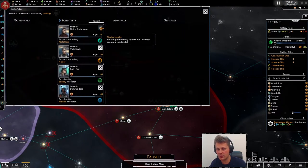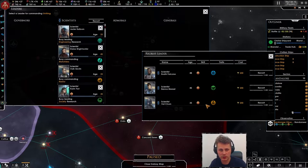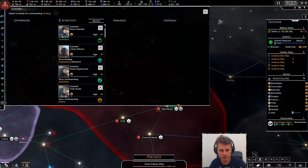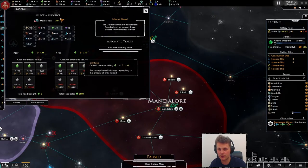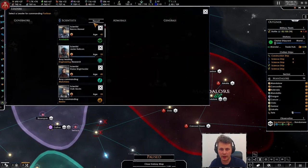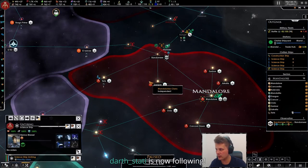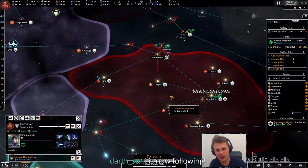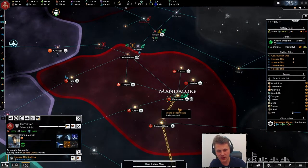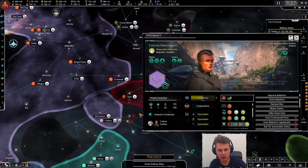Let's get some leaders going — do we have someone spare? We've got one physics, quite old. We could actually use this one — anomaly discovery chance, that's definitely good. Let's sell some food and recruit this fella. Thanks to dot-satel for the follow, really appreciate it! Have you been playing this mod? How are you doing? Let's go and do all of that.